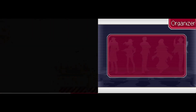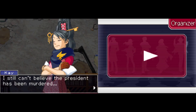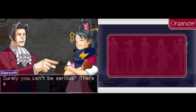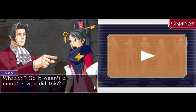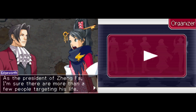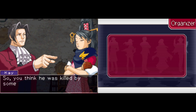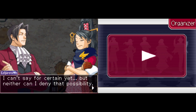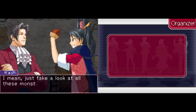Let's talk to Kay. Kay, what do you think about all this? I still can't believe the president has been murdered. Do you think he was really trampled to death by a monster? Surely you can't be serious — there are no such things as monsters. So it wasn't a monster who did this? Then who killed the president? As the president of Zheng Fa, I'm sure there are more than a few people targeting his life — just like Shelley the Killer tried to do not too long ago. But we can't deny the possibility of him being killed by a monster either. Just take a look at all these monster footprints, plus a horn-like object was lying on the ground next to the president.